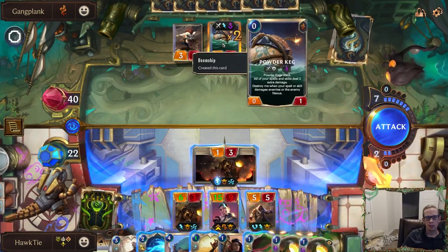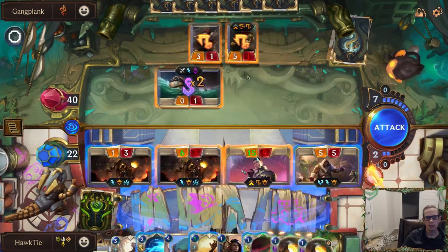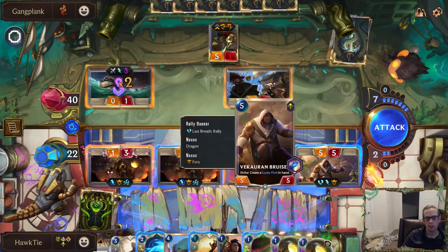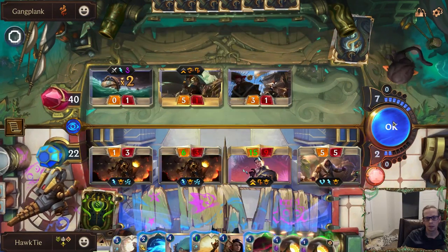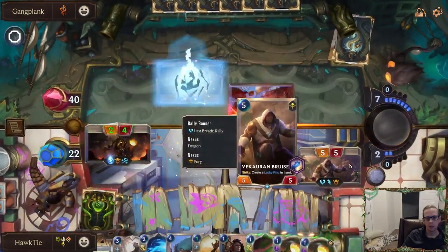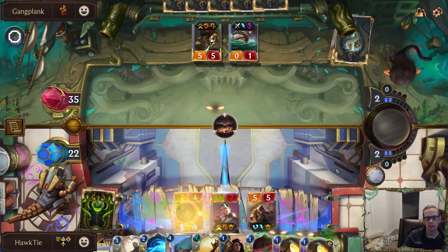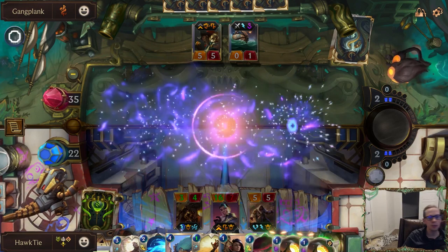You challenge there, you challenge there. I was hoping they were going to block the Bruiser, and then I could Rally with the Bruiser dying. It's already got Challenger, Fearsome, Spell Shield — Spell Shield, cool. They have so much health.